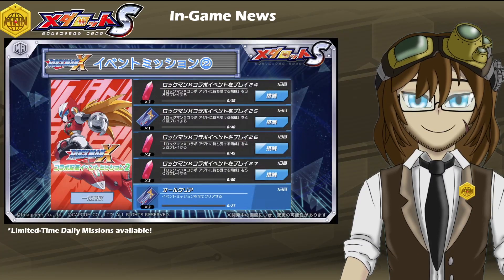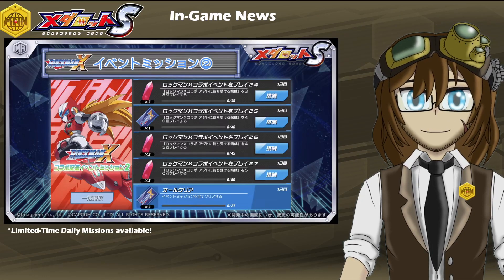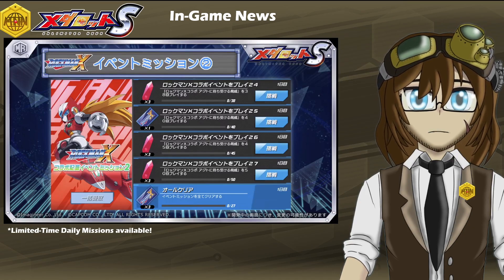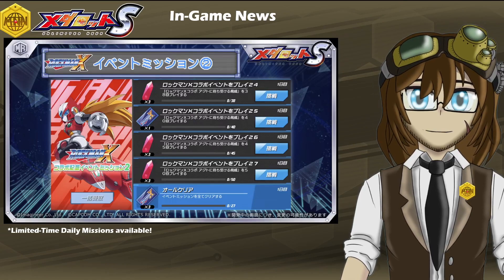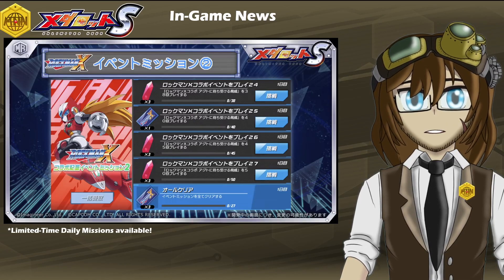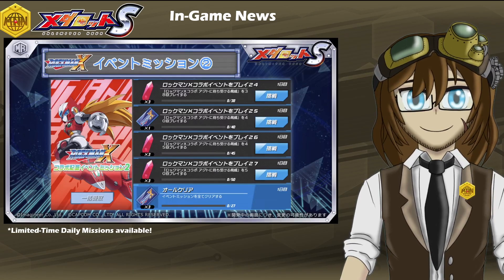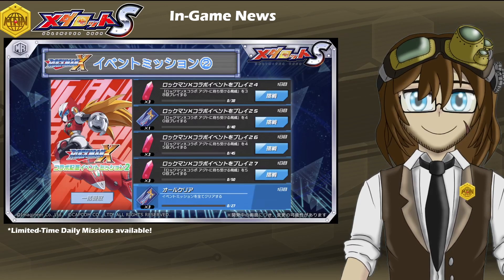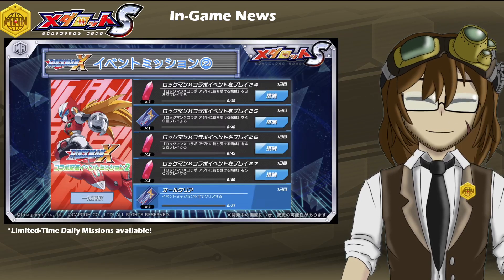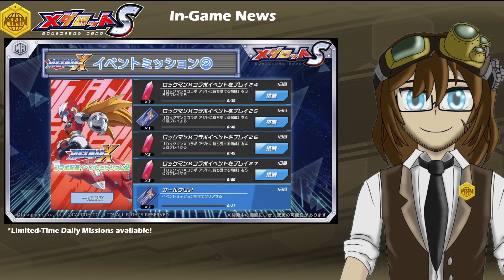We also have daily event missions coming back once again this week, just as it was the previous week, where you can earn additional ruby shards to stockpile and collect on your emergency ruby fund, as well as collecting further gacha tickets for the limited time collab banner. That banner has a chance to earn not just the permanent pool but also a small handful of limited time bots. These missions are very easy to complete — basically just farm the event as far as you can and go complete the super invasion. Nothing really special; you could probably have this done in a couple days if you keep on top of it.